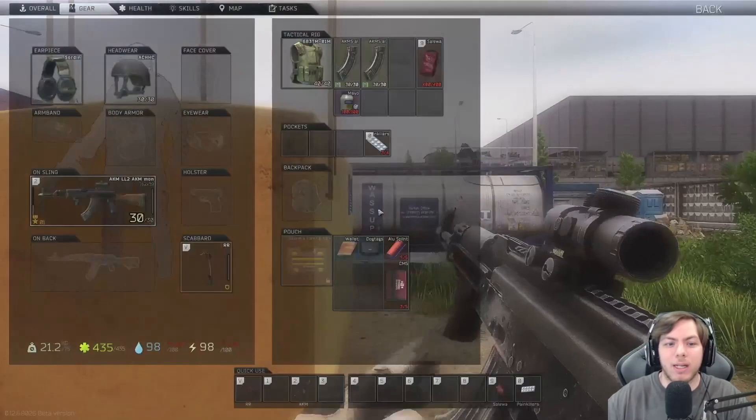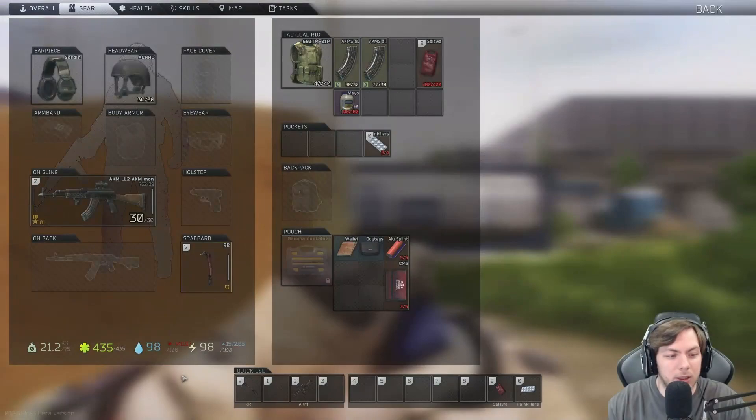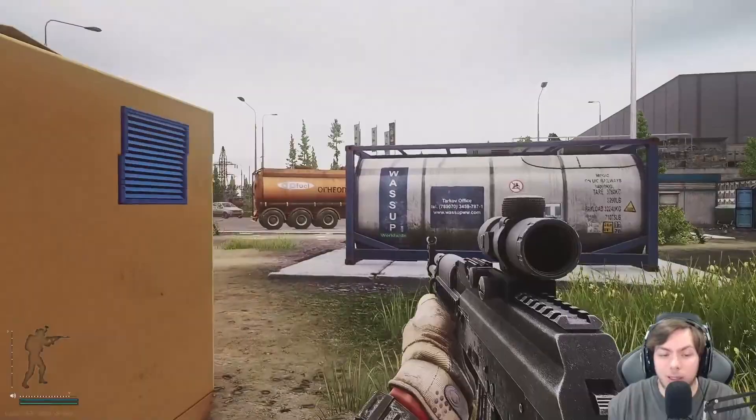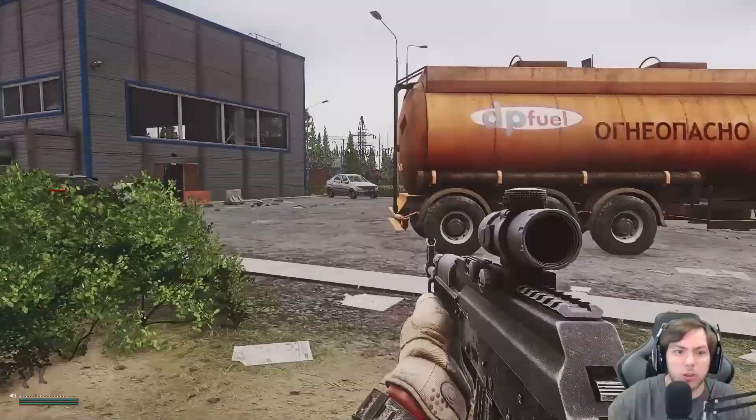The easiest way to do that is to go ahead and eat some mayo. While I'm eating this mayo, my energy goes up but my hydration pretty much goes all the way down — I'll have a little bit left and that's about it.